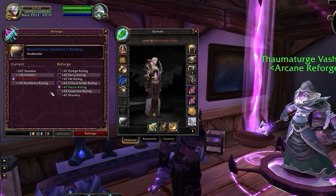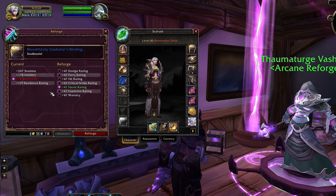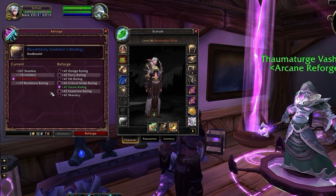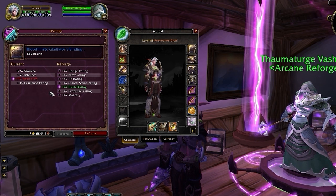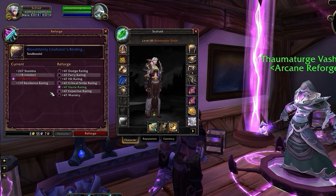When it comes to reforging, your goal is to stick to your caps and reforge any Spirit into haste or mastery, depending on your breakpoint needs. For instance, if you're below 12.5% haste, you should aim to reforge Spirit to haste first, and then beyond that, you can start thinking about reforging into mastery.